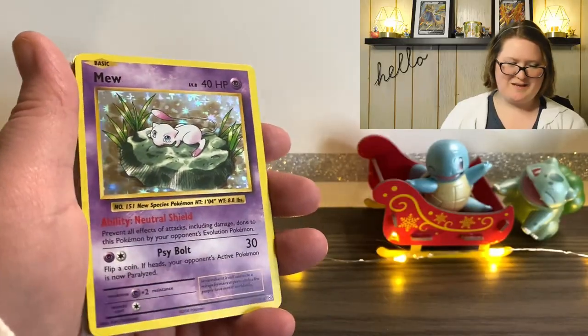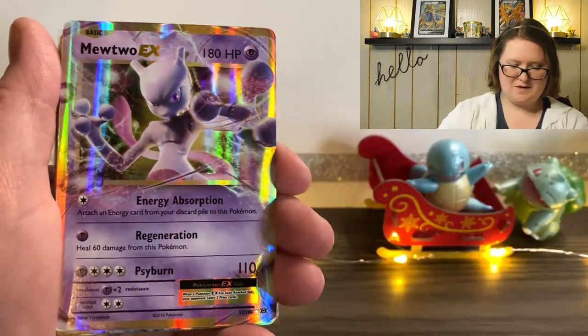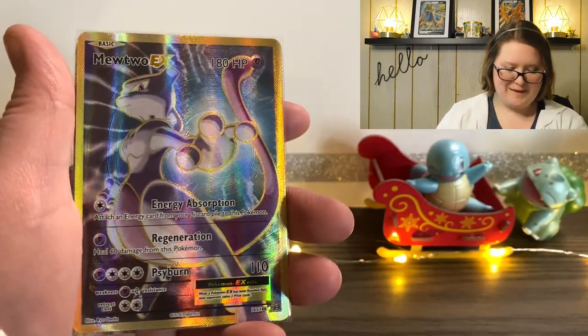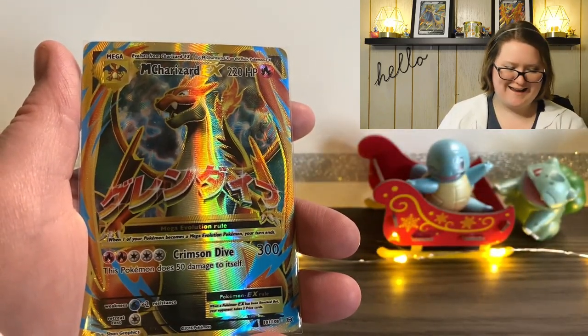Well friends, that's everything from today's unboxing. We got those adorable little figures, all of these cards to add to my collection — a whole lot of Reverse Holographic cards that aren't rare and rares that aren't holographic, but I love them all just the same. This Jumbo Mewtwo card, this adorable Mew, this Gyarados, this Mewtwo EX card that came with the box, this Slowbro EX card, this amazing Mewtwo EX card, and this Mega Charizard EX card.